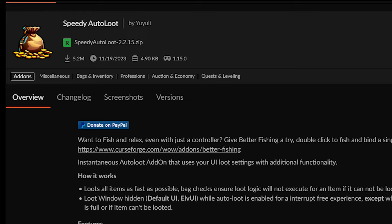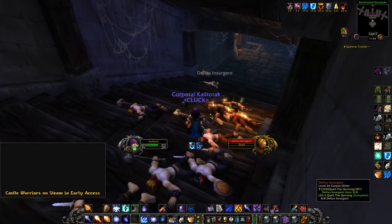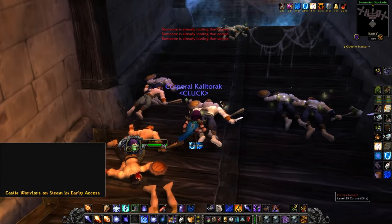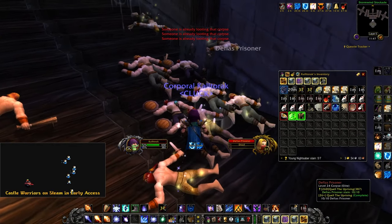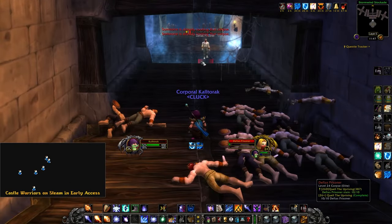Speedy Autoloot. Sometimes, even with autoloot on, mob windows get stuck or they're looted too slowly. Speedy Autoloot makes autolooting way cleaner — I don't even see the pop-up box at all; the loot just goes straight into my bags. It's not the end of the world, but for farms like Mara and Wailing Caverns where you're looting hundreds of mobs at once, it's a really good quality of life improvement.